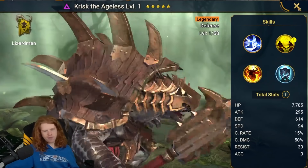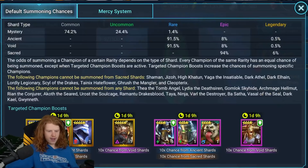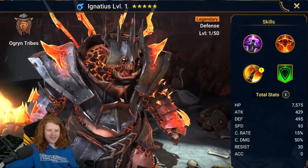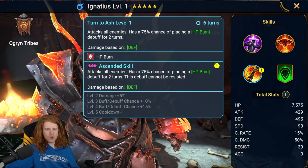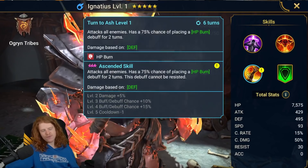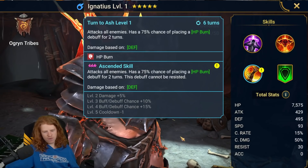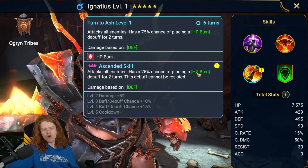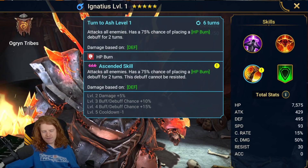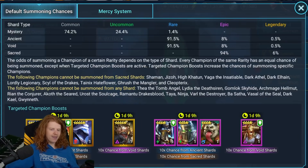This is a stamp of approval if you're free to play — everything, you can go for him. The other reason you get my stamp of approval: you also get Ignatius, one of my other favorite heroes. Unresistible AoE 100% HP burn when booked — absolutely disgusting, one of the best moves in the entire game. It will only fail to land the HP burn if he hits weak. He is defense-based, meaning he hits hard while being tanky, and he has an amazing aura.